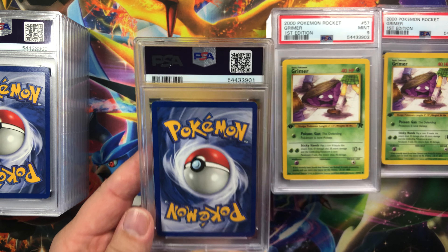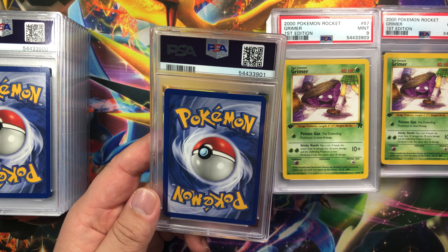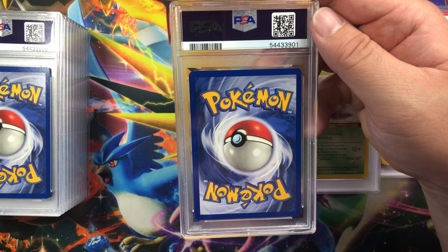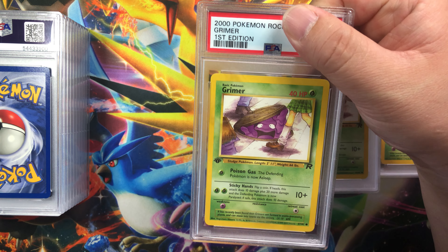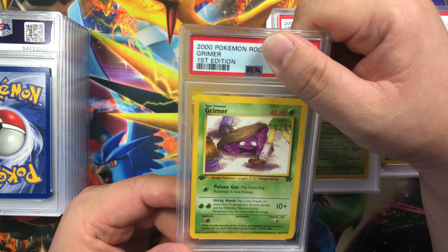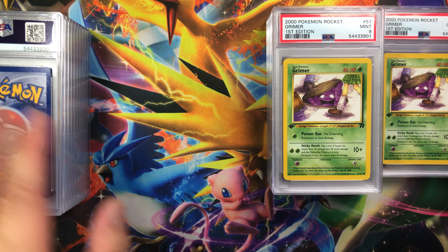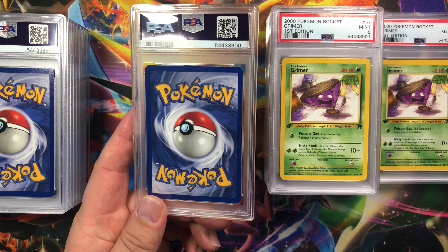Yeah, for the most part they usually just give mid 9s or gem mint 10s. It feels like it's totally random. Corners look okay, edges have some whitening, centering is thicker on the left and on top. Another Grimer — thicker on the right, corners, edges, surface all look okay. I think this should get a gem mint 10. Let's see — mint 9. I don't know what warrants a 9 or a 10, because the 10 also has the same amount of off-centering or whitening or blemishes.